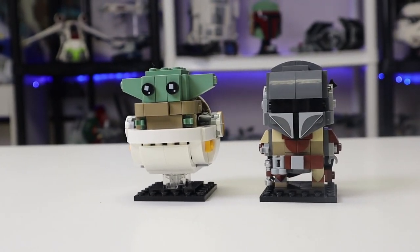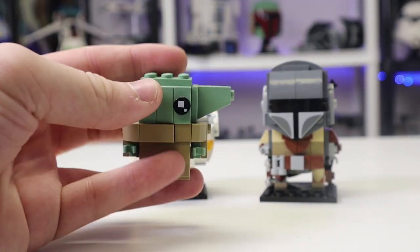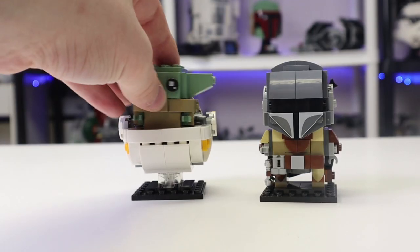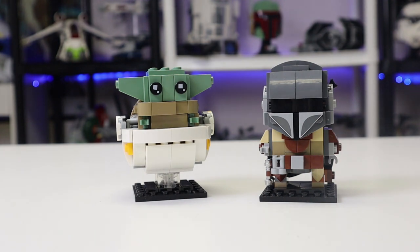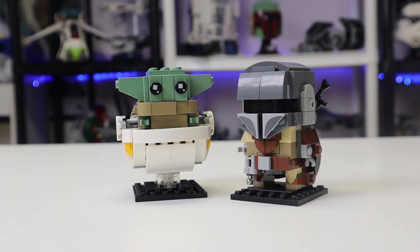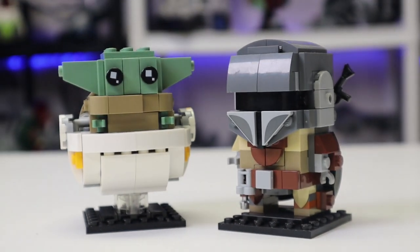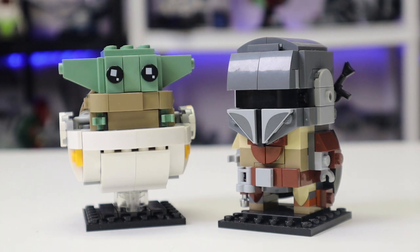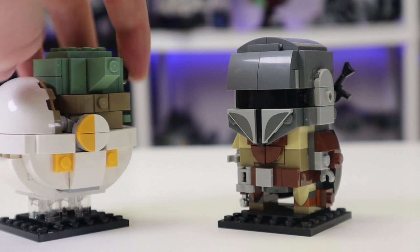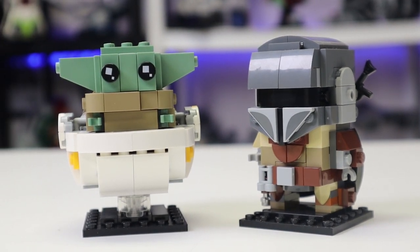I also want to briefly showcase the Brickheads for both Mandalorian and Grogu. They're both very cute, going for around $10 to $15, which isn't bad. I'd recommend getting them — they're nice stocking stuffers and smaller LEGO gifts. No minifigures included, and there are no other Mandalorian Brickheads to compare them to, but I like them a lot and I have a feeling they'll probably be on shelves a bit longer.